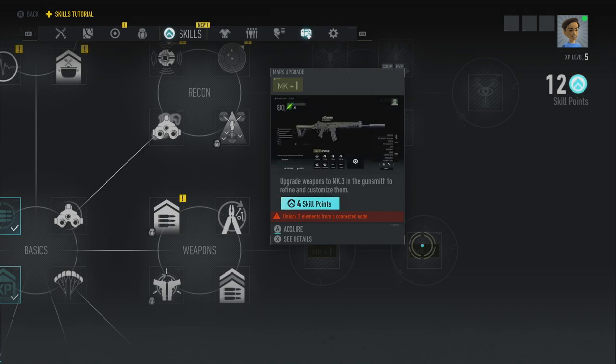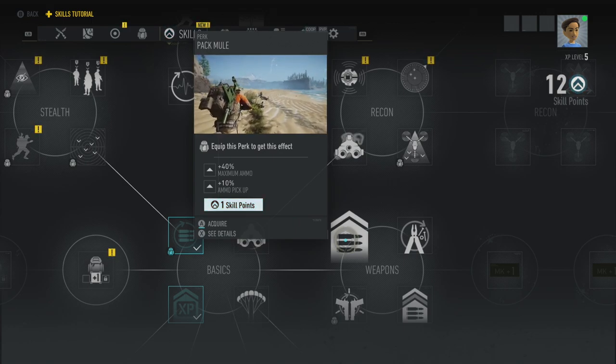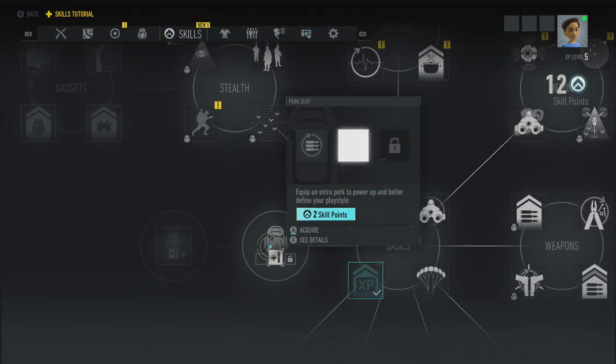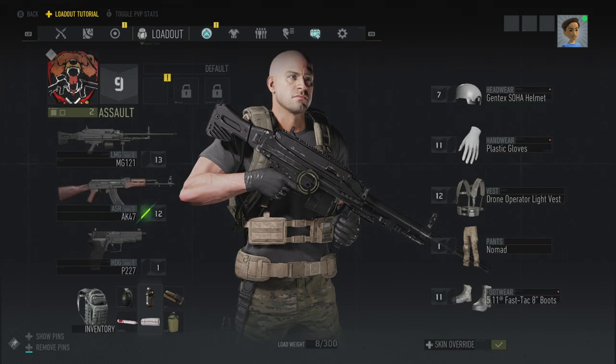It says unlock two elements from a connected node. This is upgrade weapons to Mark 3. What's this one? Pack Mule — 40% maximum ammo, 10% ammo pickup. That might be worth having. There's only one skill point. This is another perk slot — I think that's worth having, but I haven't worked out where the perk slots are. Let me go over to load out — here are the perk slots.